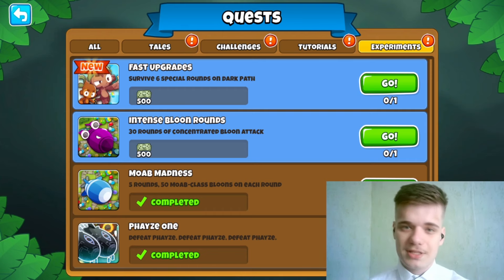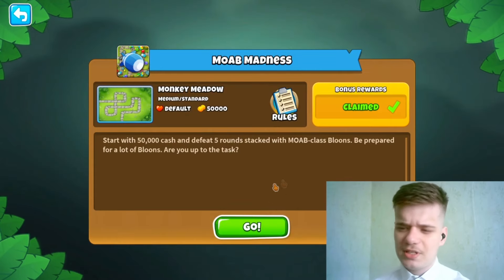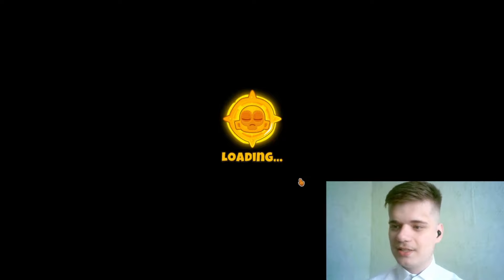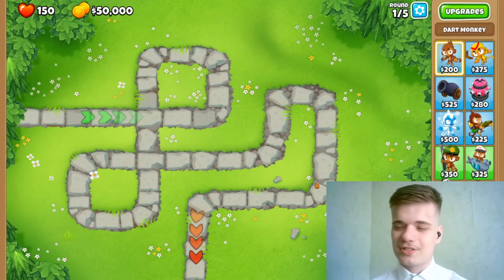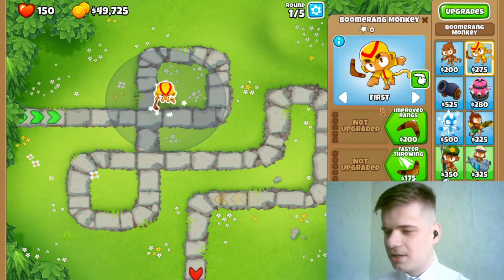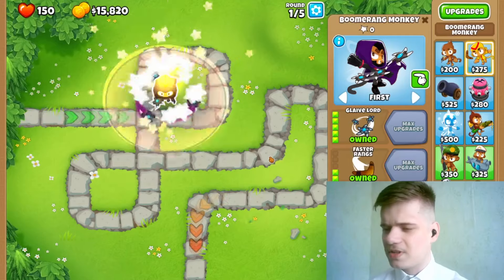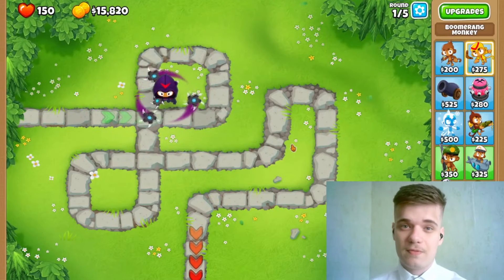Let's go. As you can see I've already beaten this challenge, but I did need to beat it so that I could teach others how to beat it. For starters we're going to put down a boomerang monkey and upgrade it into a glaive lord with faster throwing — in other words a 520.